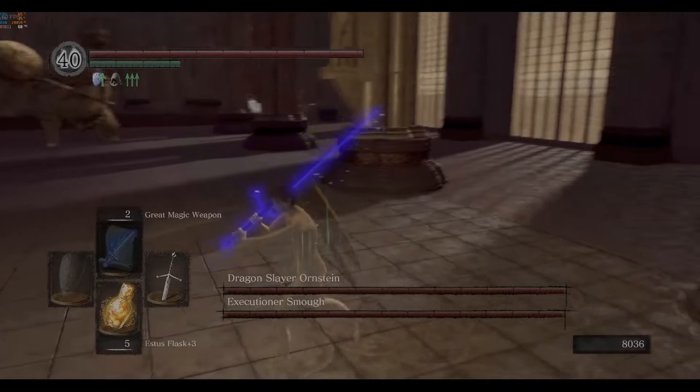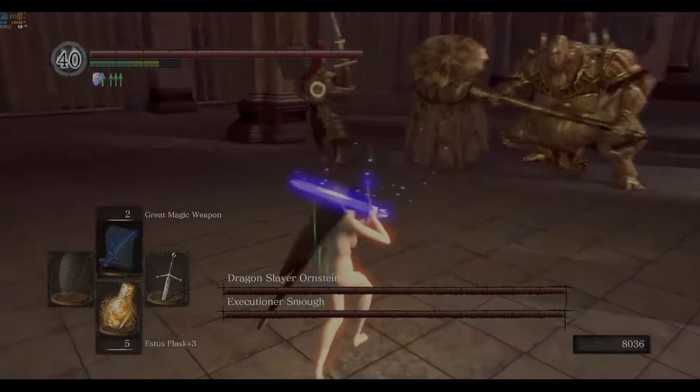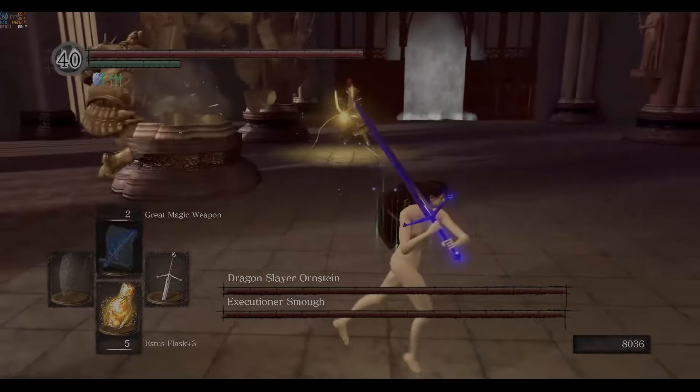O and S aren't really scary at all. As long as you have enough health to survive a few hits and you know how to be patient and manage your camera, they're a lot less scary than the DLC bosses or Gwyn.